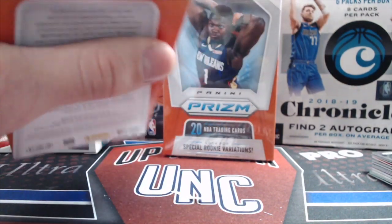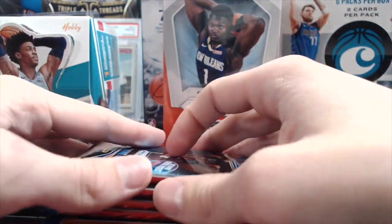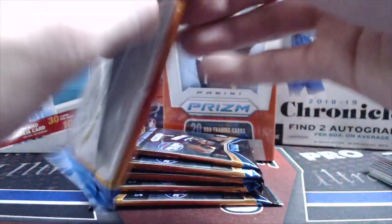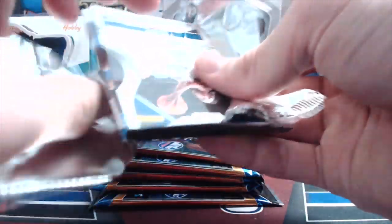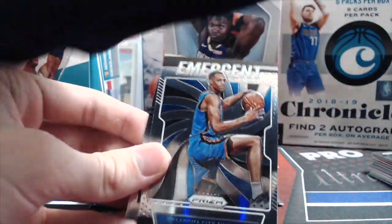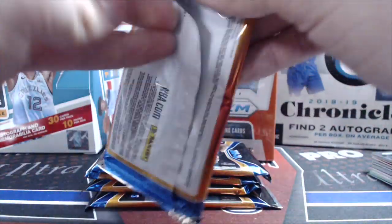So we've had a couple of weird blasters recently off camera — we got like zero silvers but got an autograph and a relic. None of them were very good, but one was actually a patch relic, which was interesting. The other one we got was a Romeo Langford, a Booker autograph, a rookie autograph — Luca Samanich.